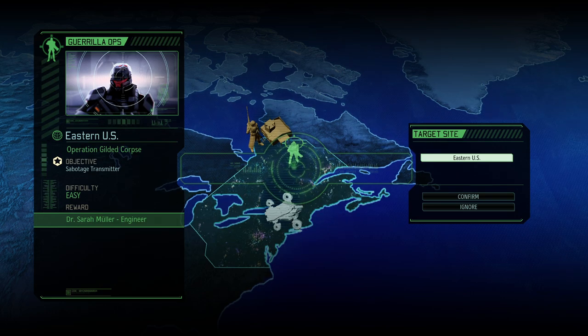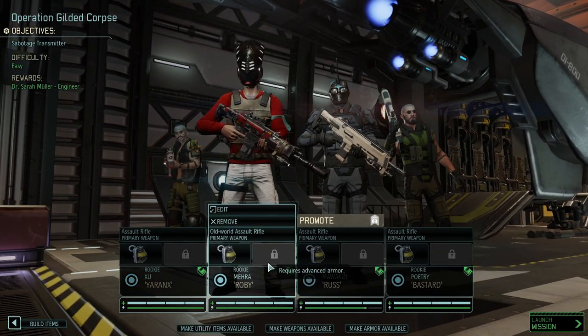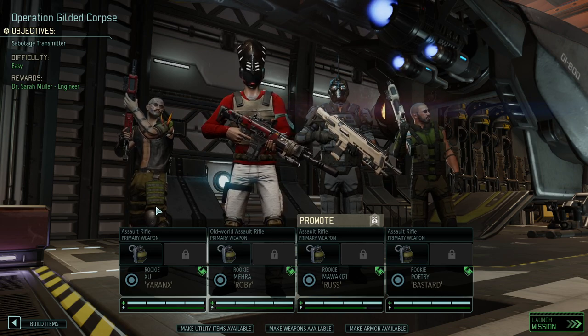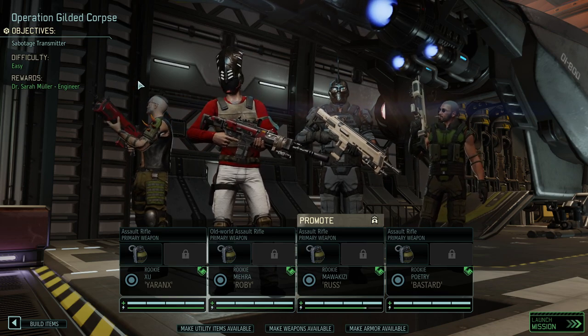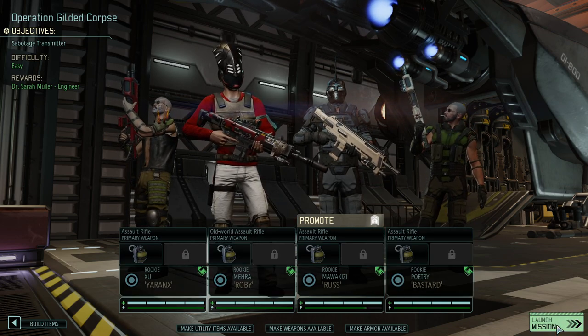It is Operation Gilded Corpse, difficulty easy peasy, and we got to get an engineer. The problem is it's a sabotage transmitter mission, which is the opposite of easy peasy, specifically if you only have four rookies, no multi-shot, and nothing else. Luckily we do have the DLC weapon, so Roby is going to be equipped with that and Geranks has received a weapon upgrade — he's going to rock that improved hair trigger. Everybody else has standard weapons and by default standard grenades.